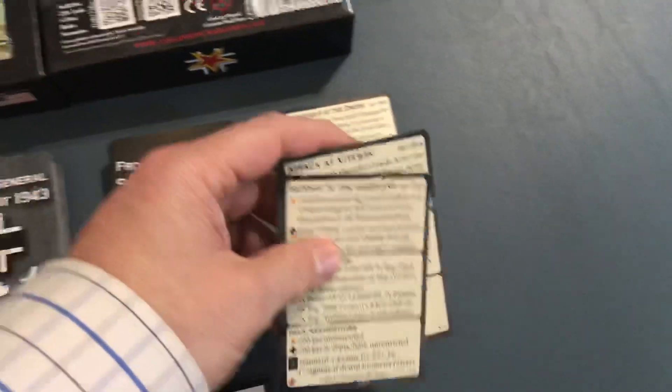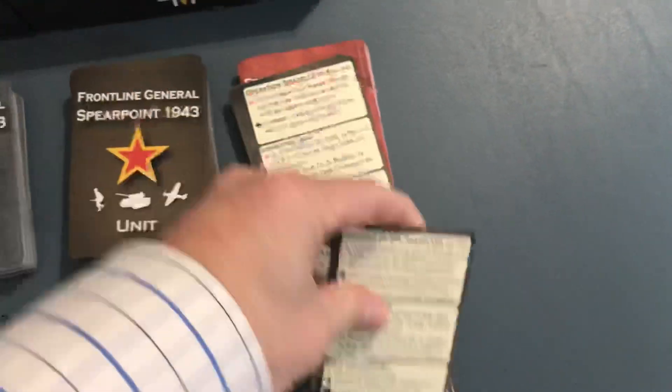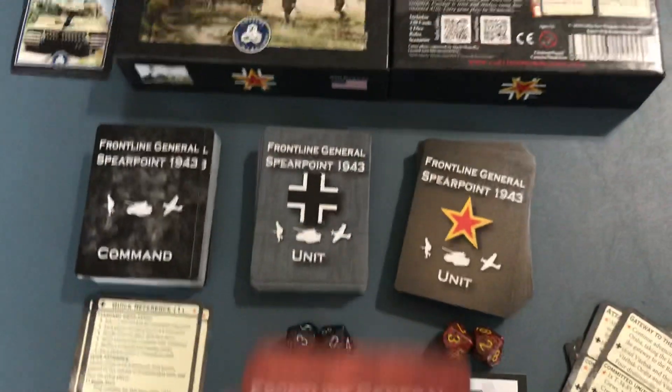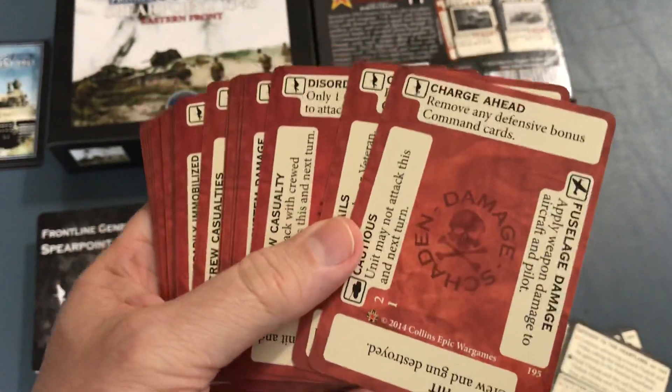You also get 12 scenario cards, so there are 12 scenarios that come along with the game. You also get damage cards that come along and modify the units when they take different types of damage — these get attached to the unit cards.